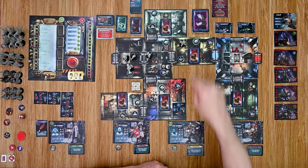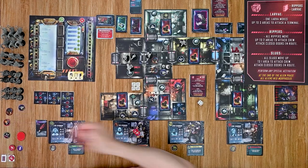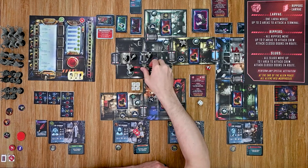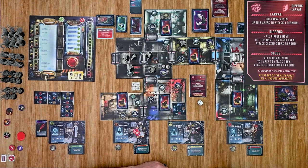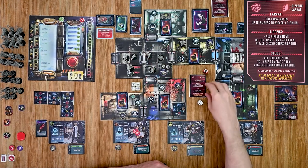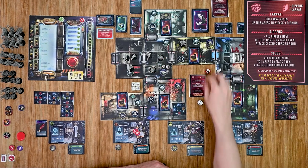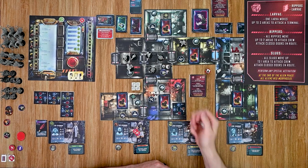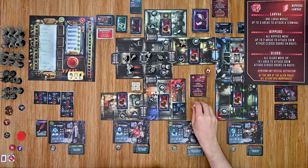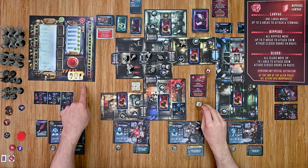We reveal another alien card for the alien phase. The pods open up — a hydra appears in the first area and a set of worms in the second. Then rippers and larvae attack the walls. The first larva rolls a one plus one against the wall's defense of five — unsuccessful. The second rolls a six and damages the wall, so a new emergency is placed. You can only get one emergency from wall damage per round.